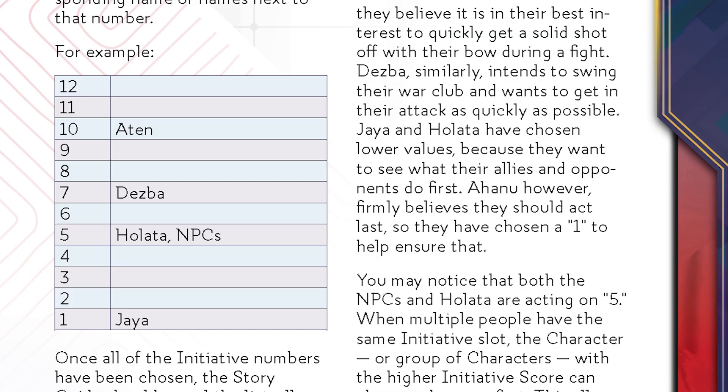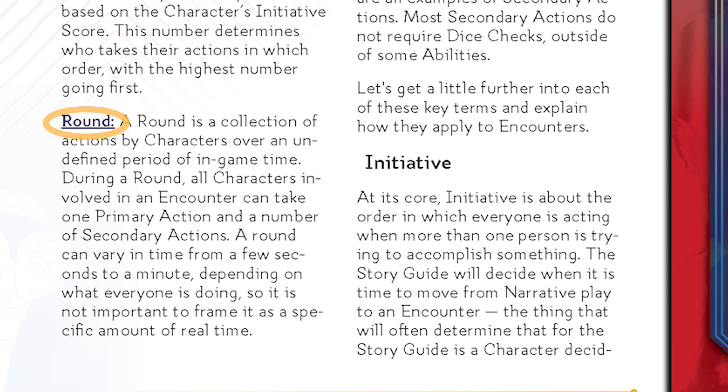The story guide will then reveal the initiative numbers they chose. All characters then act in initiative order from high to low. The story guide will decide the actions of all the non-player characters. Now that you know who's acting in what order, you'll all take turns taking actions. This is called a round. When everyone has taken an action, you'll start a new round and everyone will get to act again.